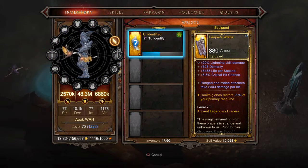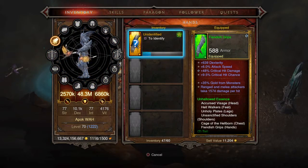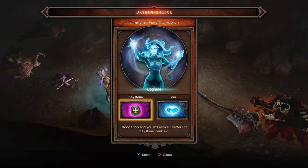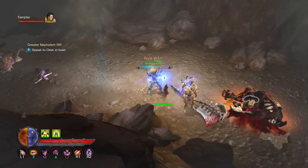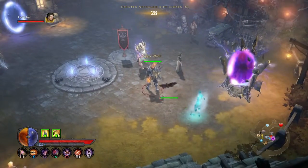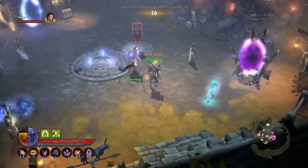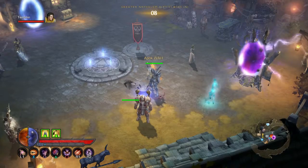Yep, nemesis. Convention of Elements. And that was my demonstration of my Unhallowed Essence build, nicknamed Thunderball. I've got a few other variations that I can run — make sure to check back with me and I'll have more videos posted.